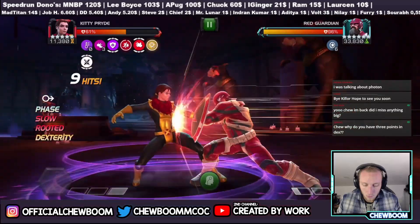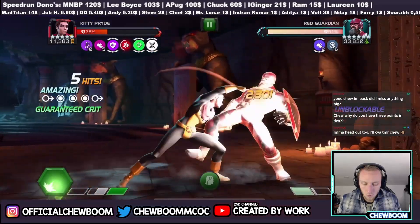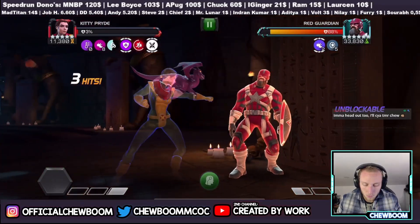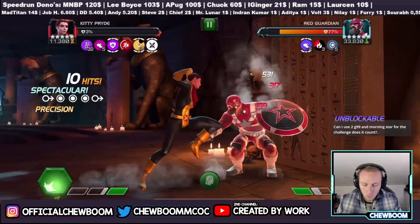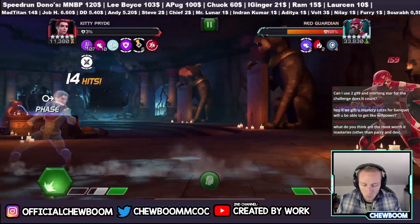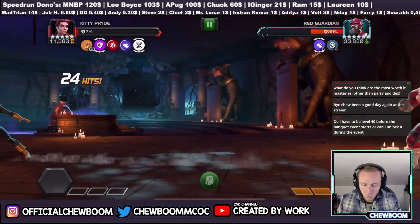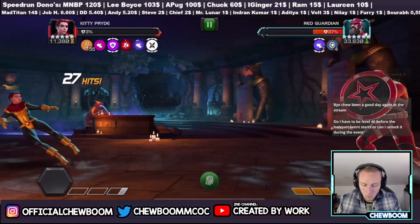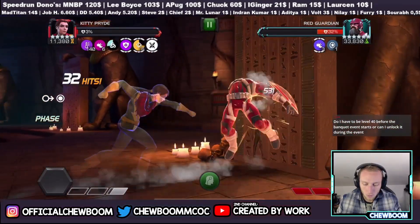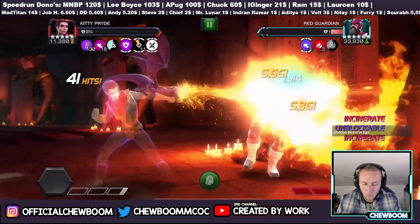Should I take Photon to rank four? I also got a generic awakening gem — should I use it on her? When I pulled her as a six star I instantly took her to rank five and I haven't regretted it for a second — she is incredible, really good offensive and defensive. See you later, Killer — have a good day. Thinking about Photon, yeah Petro — she'd be a really good rank two. Can I use two Guillotine 2099 and Morningstar for the challenge? I'd wait Arif and see if other people can do it first.